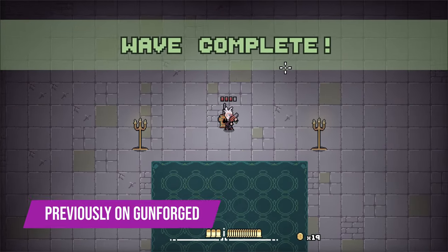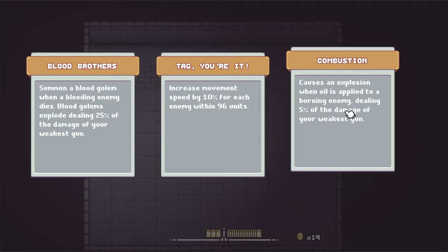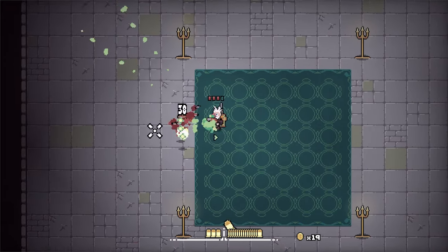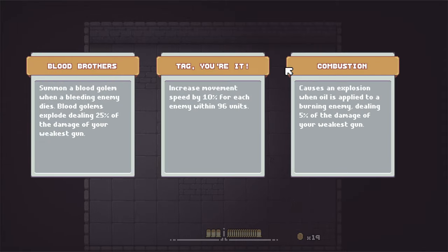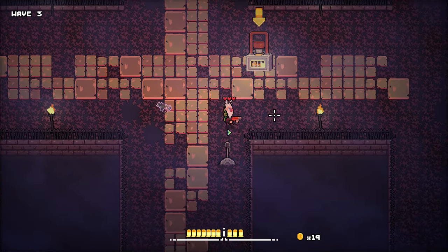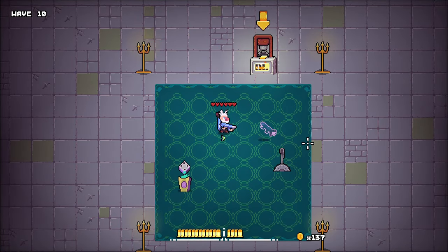Previously, after a wave was completed, the player would teleport to a hub room to upgrade their weapons and interact with any random encounters that were generated. Once done, the player would step on a teleporter to be sent back to the main room. This broke up the pacing in an awkward way, and I didn't like the technical complexity it introduced. To fix this, I created teleporter beams that send down the required elements to the player in between waves — an upgrade table, a lever, and any random encounter that may have been generated.